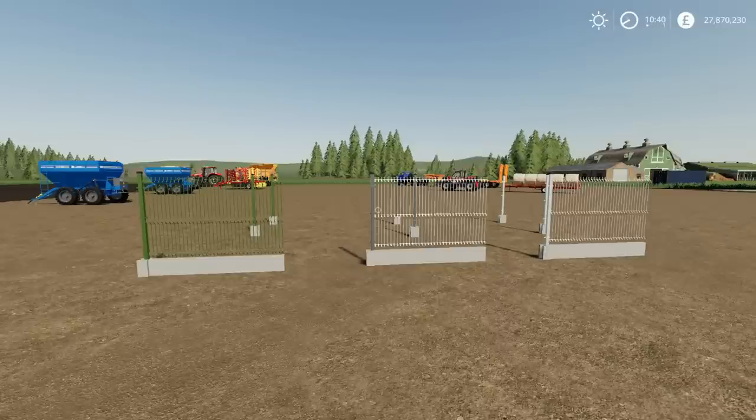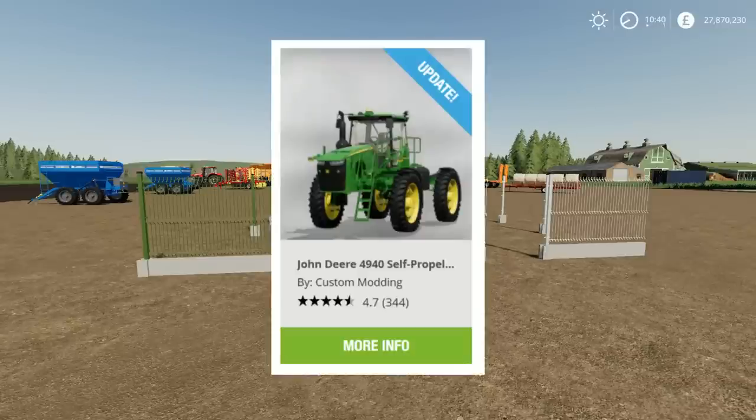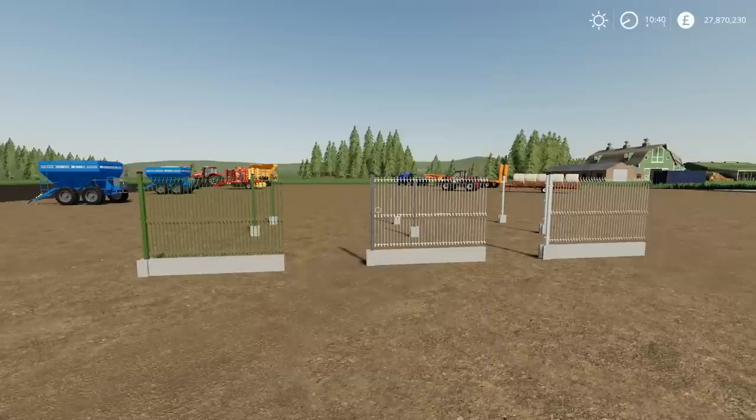The update is actually one of yesterday's mods, the John Deere 4940 Self-Propelled Sprayer by Custom Modding. They got their updating done pretty quick. Changelog 1.0.0.1: removed a section control bug that did not spray on all sections, and side lights now work.